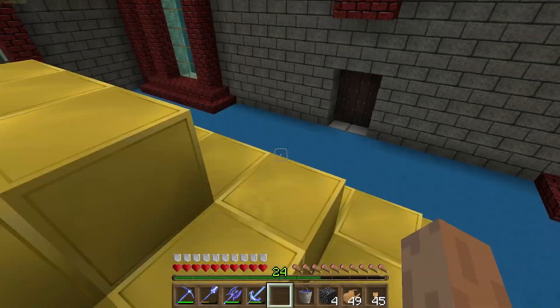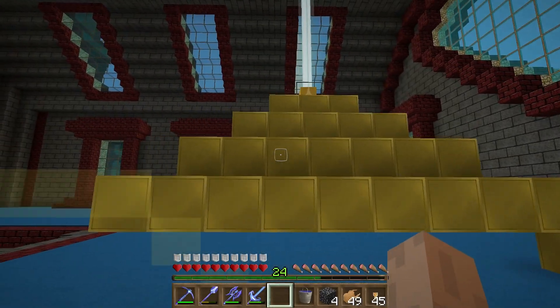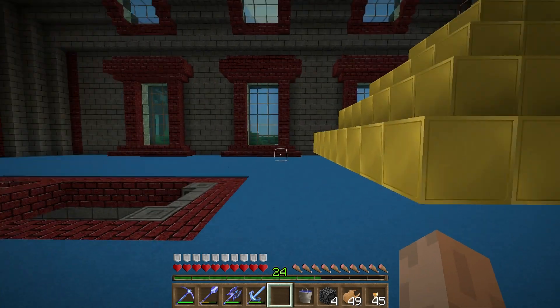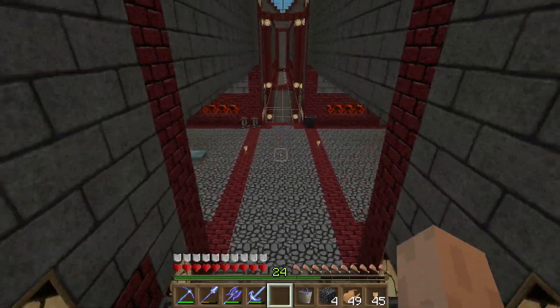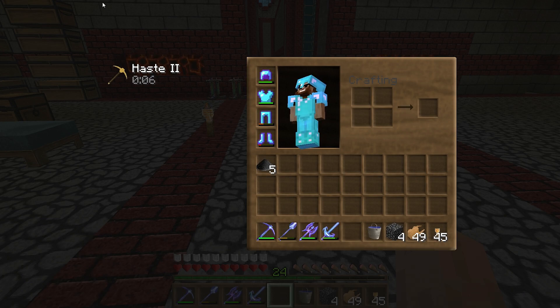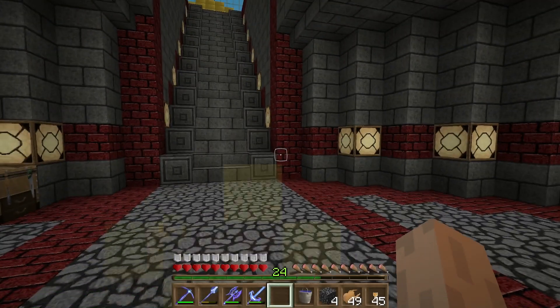Alright, I'm back and we're just going to plop the beacon on top of this bad boy. We'll get this fired up into Haste 2 - done! That's my second beacon. The reason I put the pyramid close to the base is because remember we will be digging out a room in here, so it's going to be a metric butt ton of digging - I'd rather have the Haste 2 buff.